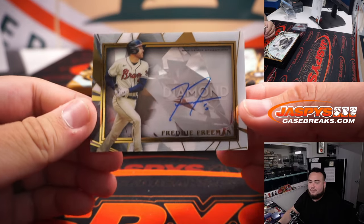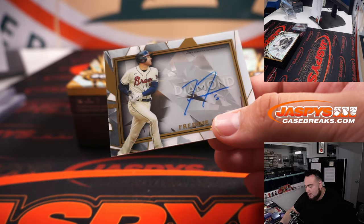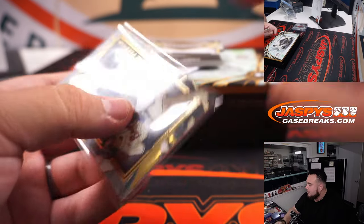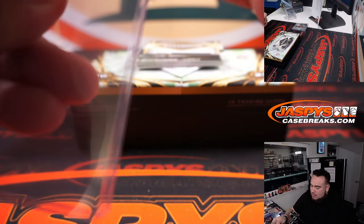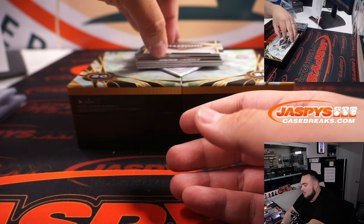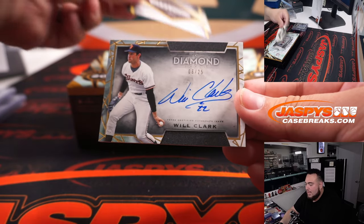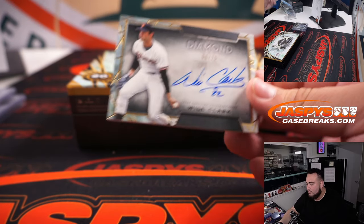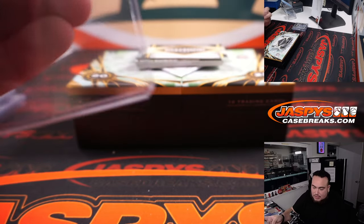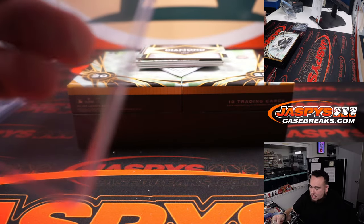Freddie Freeman for the Braves, going to Big Dog Rob — that is 17 out of 25, nice one there for the Atlanta Braves. And we have a Will Clark for the San Francisco Giants, 6 out of 25 — that's Sean again.